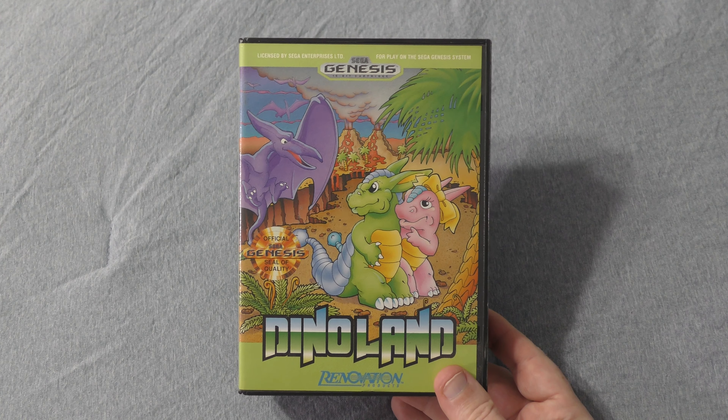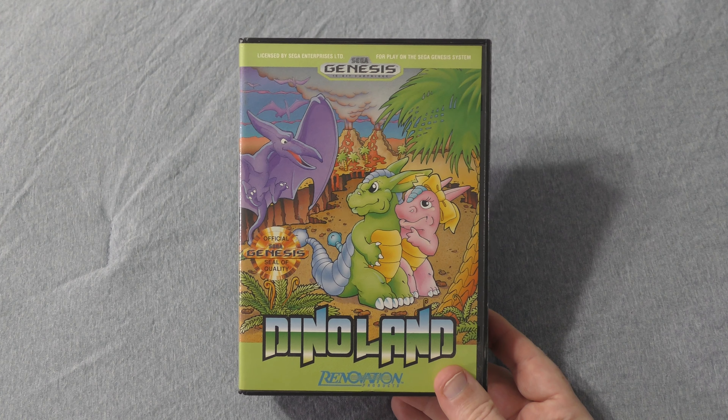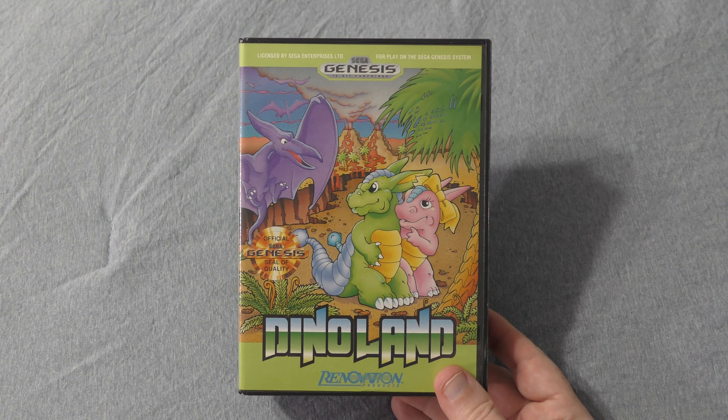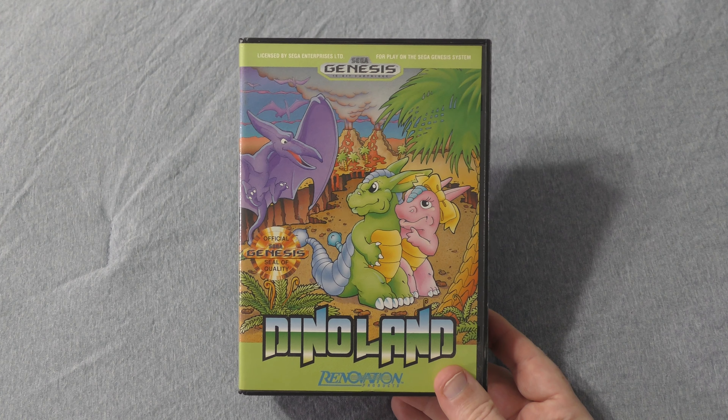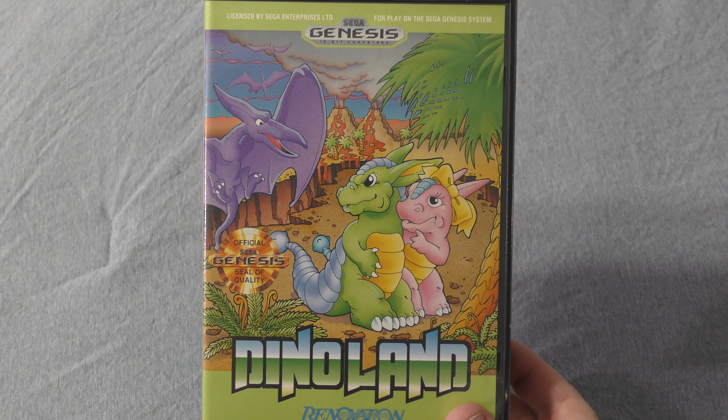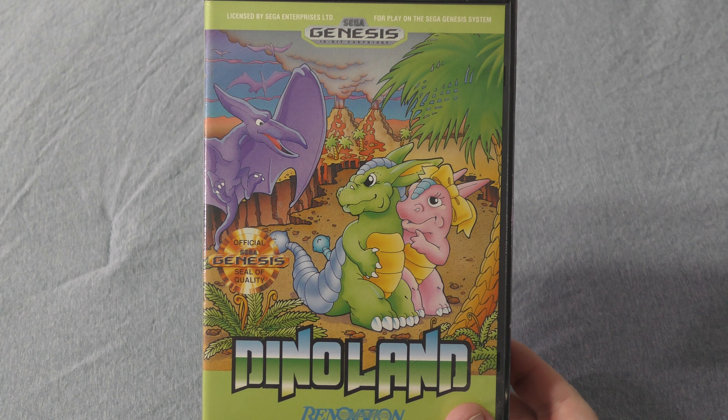This is definitely a copy I would consider a keeper — it doesn't get much better. But if you get through this review and decide that you want one for yourself, complete copies are trending at around $40 right now. Like most of the Renovation releases on the console, we've got a striking front cover here. Rather than the more traditional Sega first-party releases at the time with the black cross-hatching and inset, Renovation would go with a bright colored background and colorful art in the middle, and the result is especially eye-catching. I love this cover.